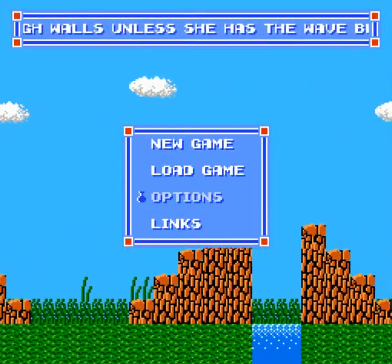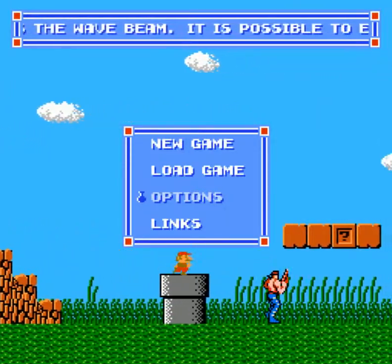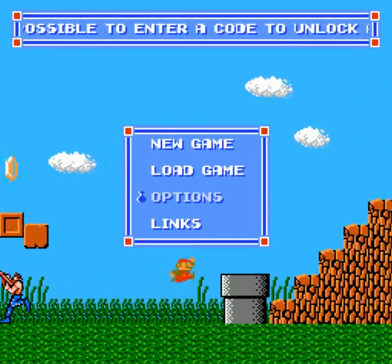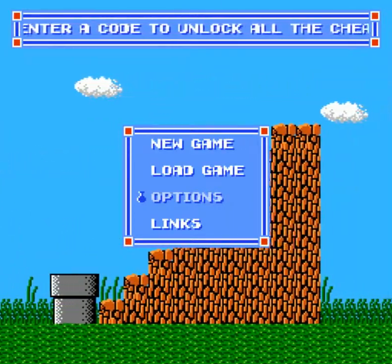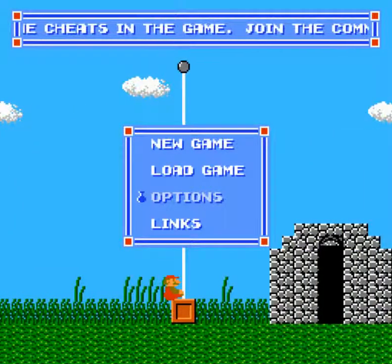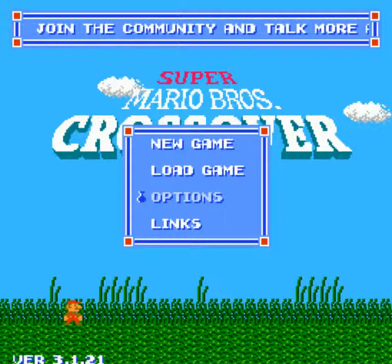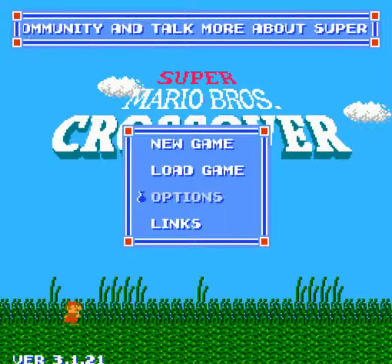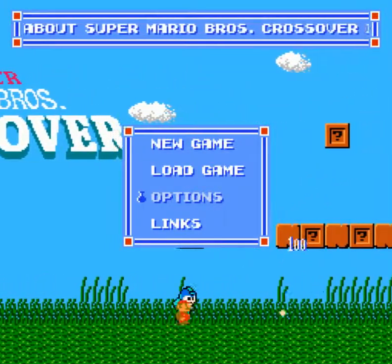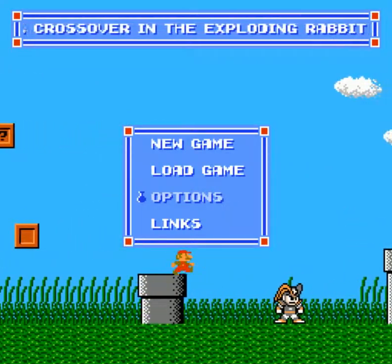Now the reason all these guys are together is for an awesome Flash game called Super Mario Brothers Crossover. You can play this game for free right now on ExplodingRabbit.com — I'll link it below in the description. It's just a love letter to old classic games. The whole purpose of this game is using all these classic Nintendo characters to try and beat the original Super Mario Brothers. They have a lot of their classic abilities and different kinds of stuff they can do, and it's just awesome.